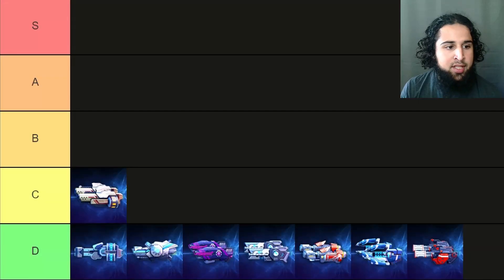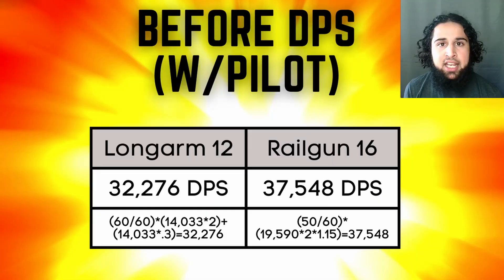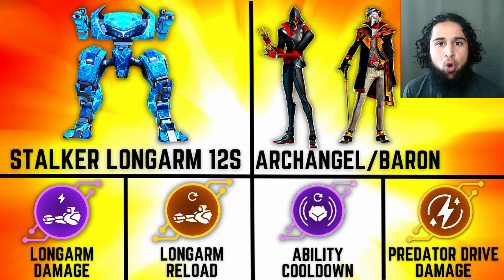Next is the long arms and they've gone from A tier to C tier. The long arms used to have insane DPS that compared with the railgun 16s. But now after the update the railguns are on another level. Docker long arms used to be super strong before the update — it had a high skill cap but was super strong. Now after the update it's a pretty bad build.